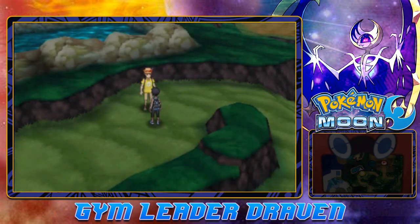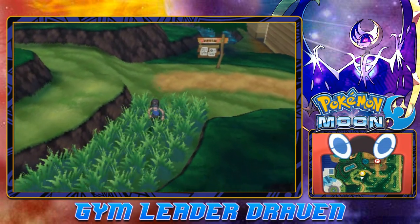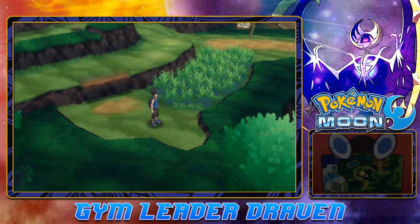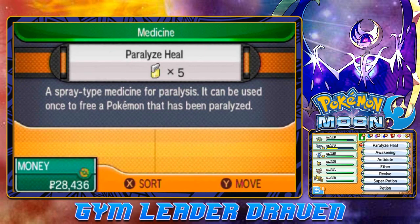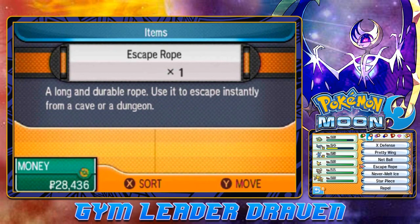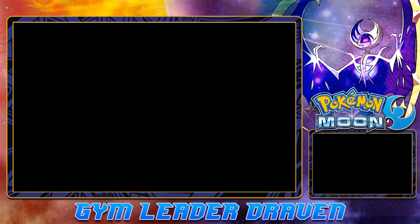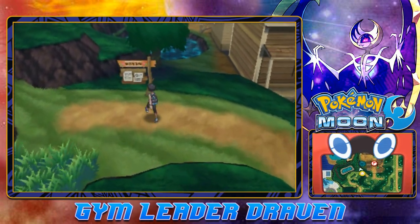There are some Pokemon you can actually find here, but there is also an item - we found an Adrenaline Orb. Using it makes wild Pokemon more likely to call for help. If held by a Pokemon, it boosts speed when intimidated, but it can only be used once. So that right there is like taking your chances - there's no real need for this item.